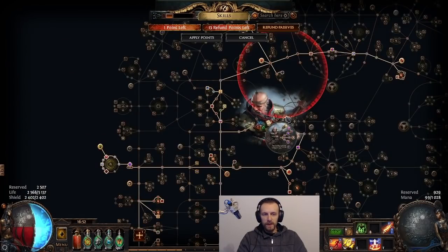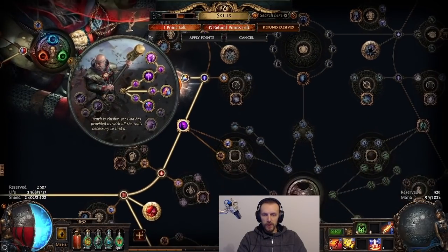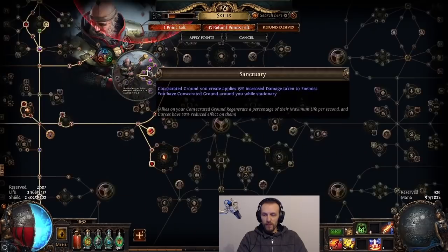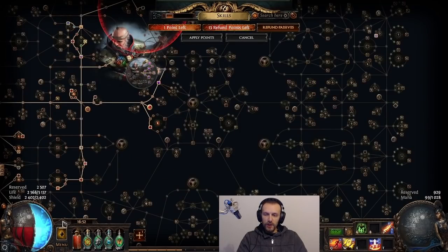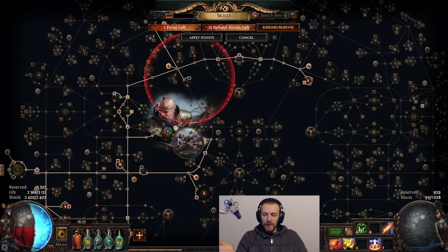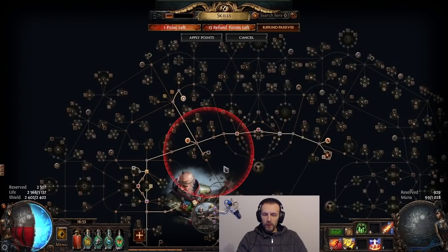This is Inquisitor with the Pious Path node, which essentially allows your life regen to also give the same amount of energy shield regen. So you basically go hybrid life energy shield. You don't even need to match your energy shield to your amount of life. You basically double your regen, your sustain.